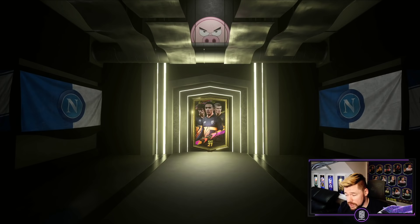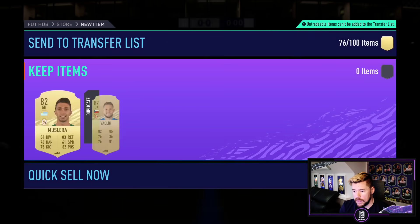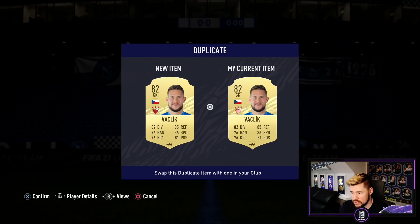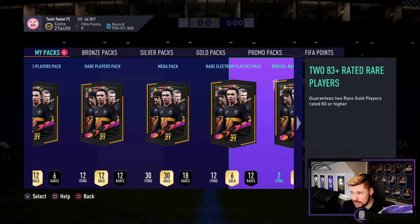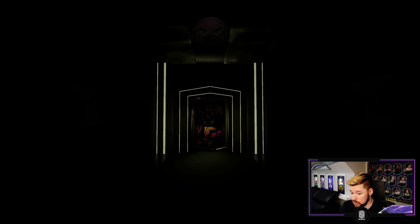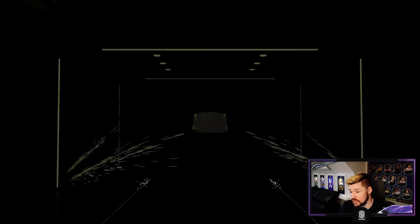Half price mega packs are back as well — that's not bad. Half price mega packs are genuinely good value. Two 81s are going to give us a maximum of two 82s. Two 82s and then two 83s — hopefully we're going to get a walkout, that would be quite nice. Two 83 pluses, no walkout of course, guaranteed boards but now I know I'm maxed out on 85s here.